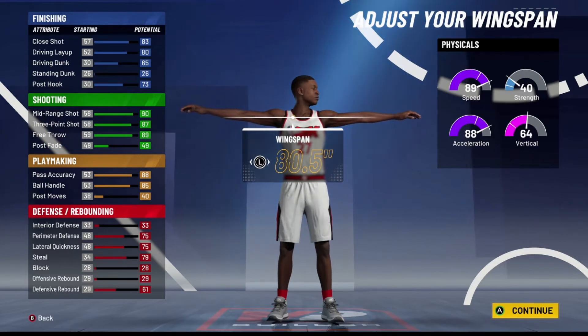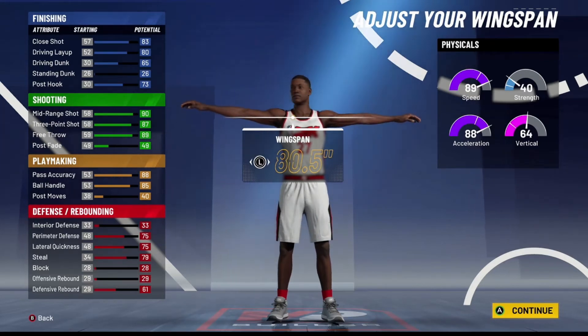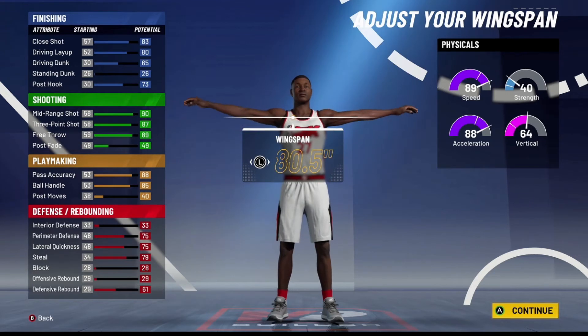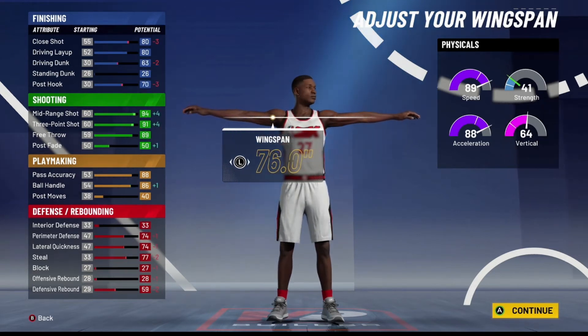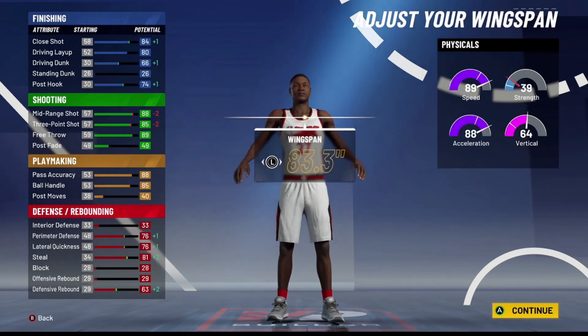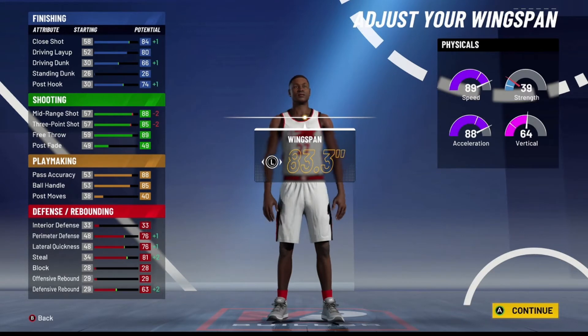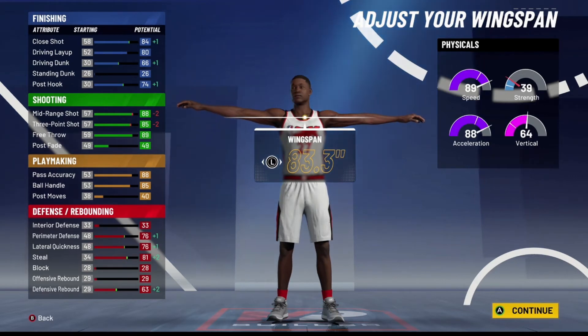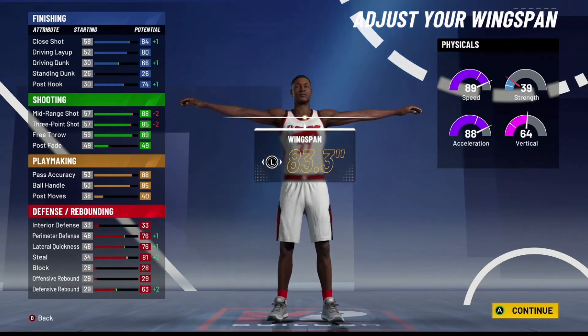Right now we have an 85 ball handling, and we need an 86 to momentum dribble off the rip. You still get a high three-ball, decent finishing — basically everything you need. You have two options: go all the way down on wingspan for the 86 ball handling to momentum off rip, or go up to 83.3 for a longer wingspan that helps you play defense and finish around the rim better. At 83.3 wingspan this build gets a 70 driving dunk with your plus-four, meaning you'll have park dunks, and you'll get an 86 ball control once you reach your 95 overall.